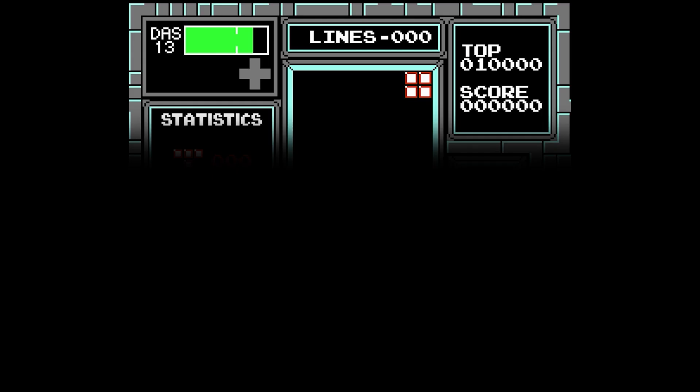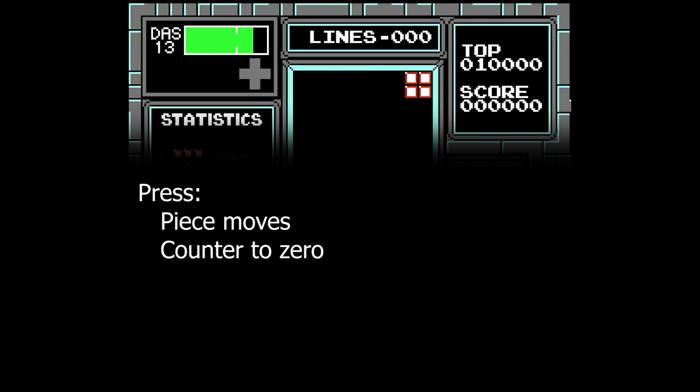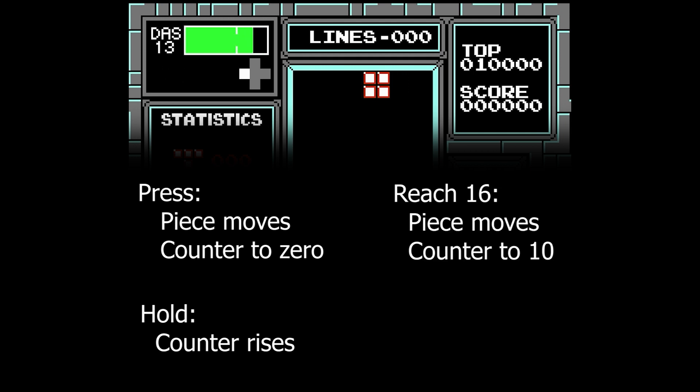The rules are pretty simple. When you press left or right, the counter drops to 0 and the piece moves one spot. As long as you hold left or right, the counter increases one value per frame. If the counter reaches 16, it drops back to 10 and the piece moves again.